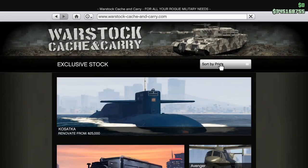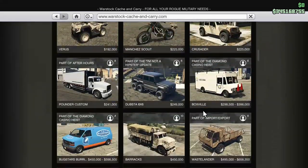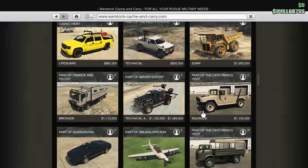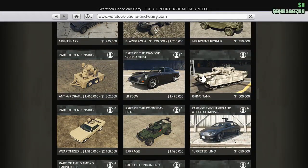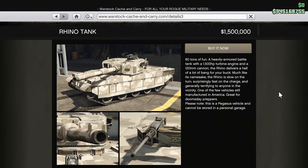The quickest way to find it: click on the sold-by price once, then scroll down — it'll be near the middle, or roughly that place anyway. You should see it right there: 1.5 million dollars. That's the price for the Rhino tank.